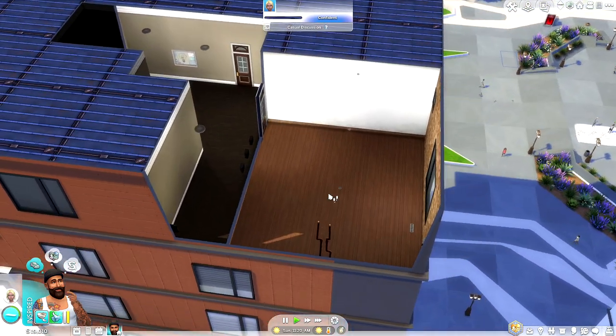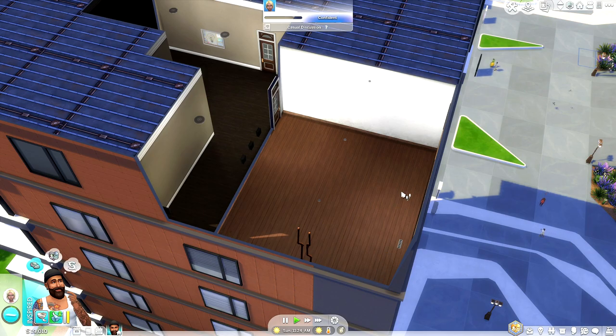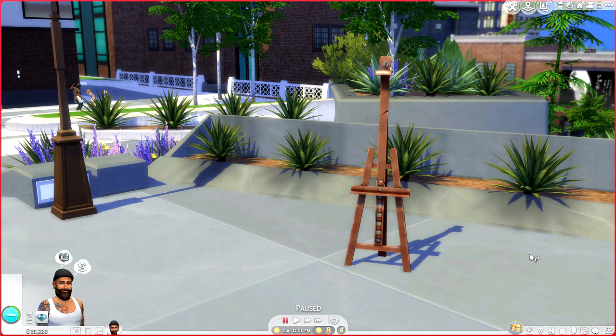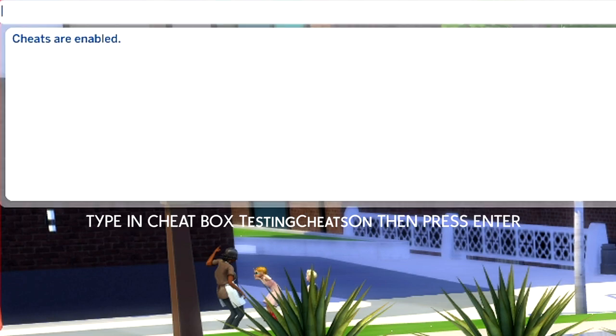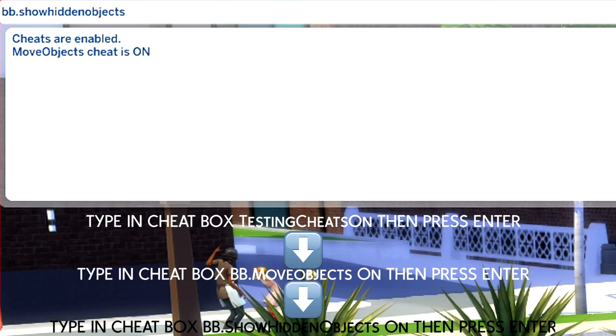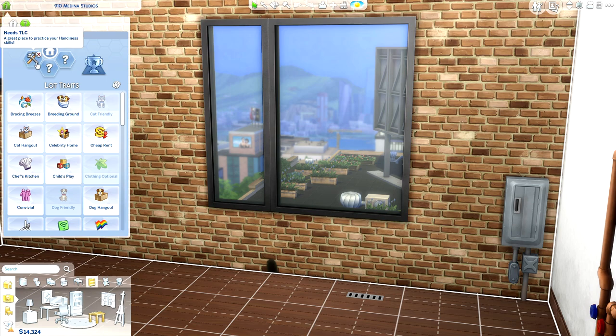The only thing I want to be upfront and honest about is that I'm not going to be able to actually change the initial outside structure of the apartment. To make sure we have all of our bases covered, we're going to enable some cheats. First, open up your cheat box, make sure that testingcheats is on, and then enable bb.moveobjects as well as bb.showhiddenobjects.